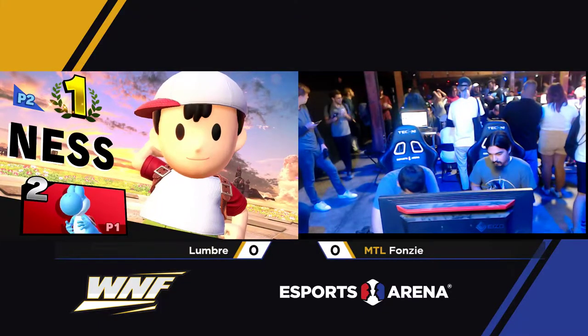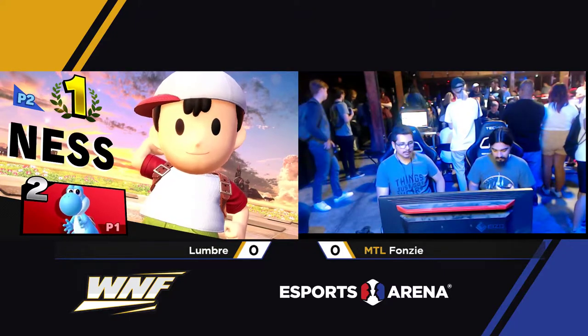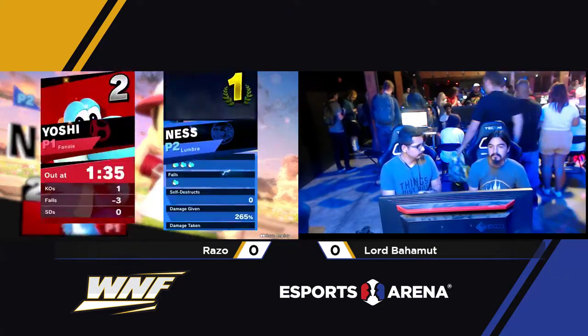So, in between Smash 4 and Ultimate, they changed Yoshi's hitbox on the up air. So most Yoshis, when they go up for an up air, will reverse themselves and then jump — because the hitbox now comes out sort of behind Yoshi.